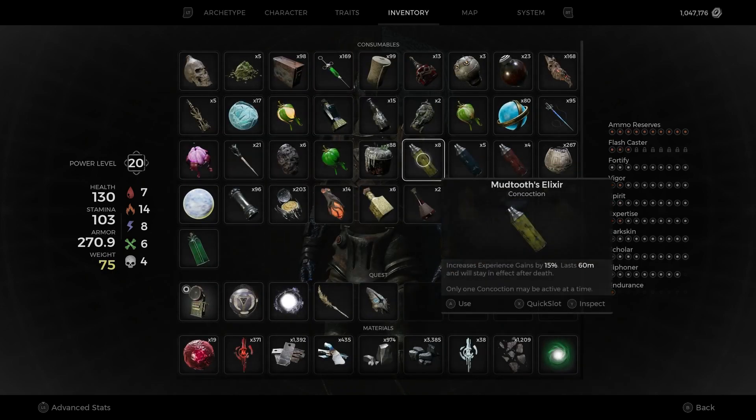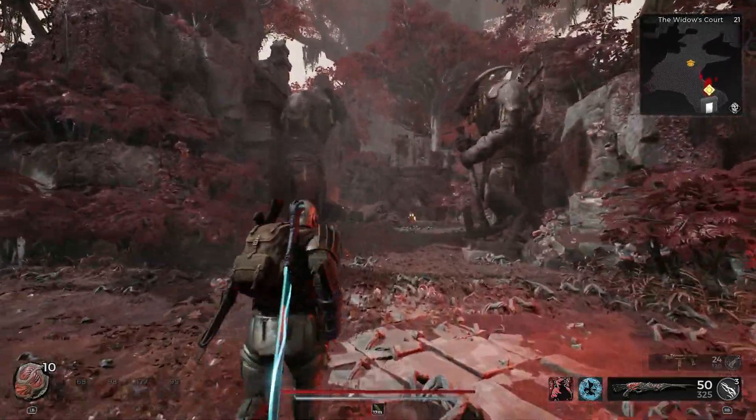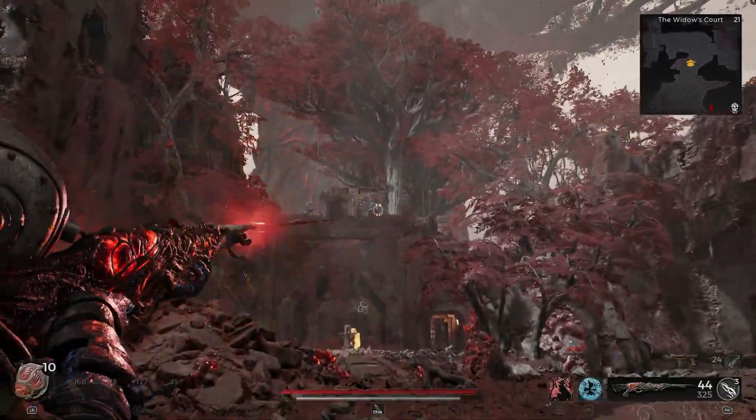Then head over to your inventory and take Mudtooth's Elixir Concoction. That increases experience gains by 15%.